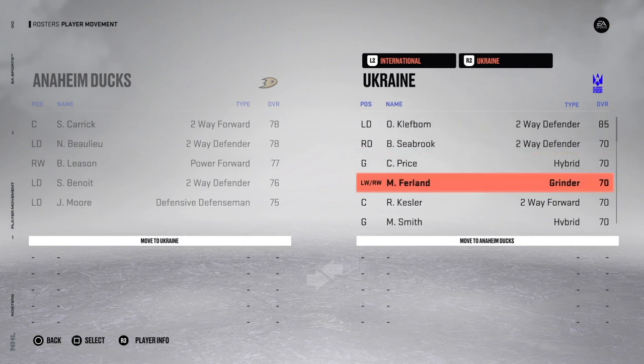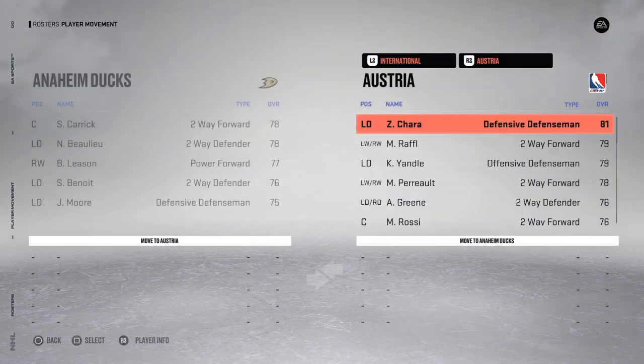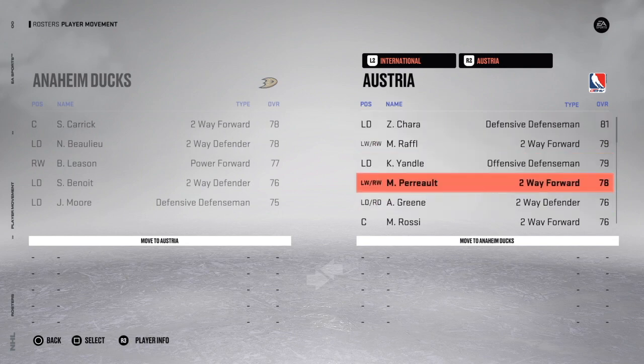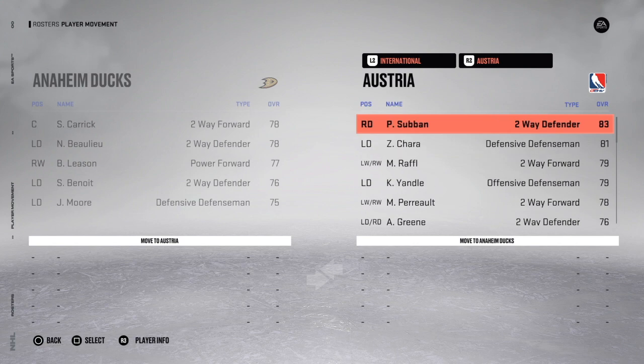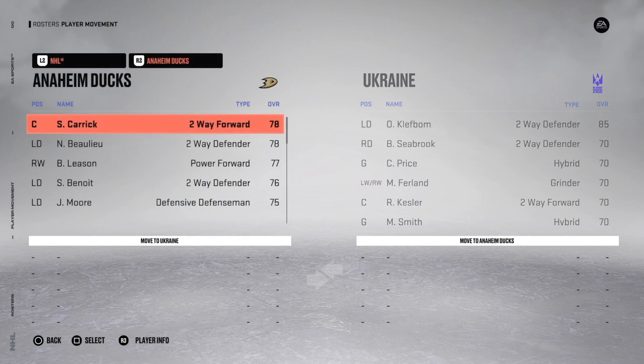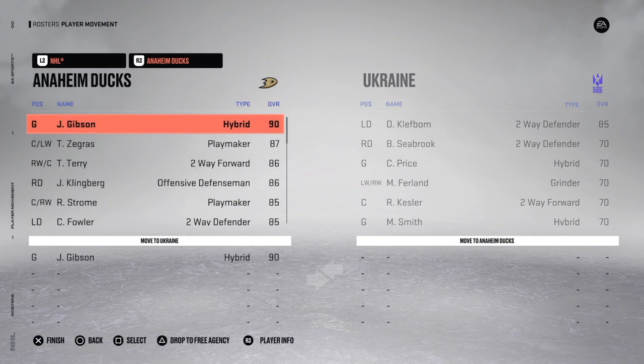So for example, you see Kleffbaum, Seabrook, Price, Furlan, Kessler, Mike Smith, Chara, Yandel, Perrault, Green, retired players, P.K. Subban — guys like that who I don't want to be in free agency, transfer them all to international teams. Because if I drop a guy to free agency who's still good — like Oscar Kleffbaum who's still 85 overall — another team will sign him, so I would prefer to remove him altogether. If I wanted to remove a player like John Gibson, instead of transferring him to the international scene I would press Triangle to drop him to free agency. Either way, that's how you erase a player.